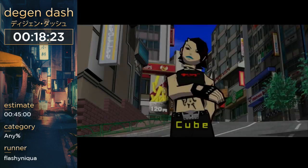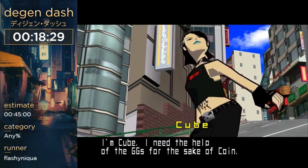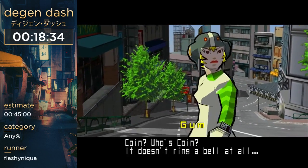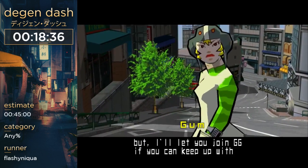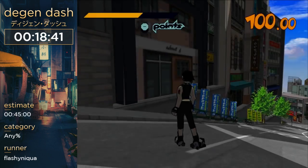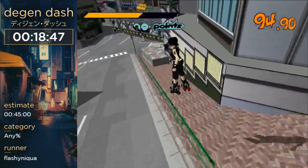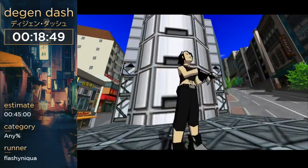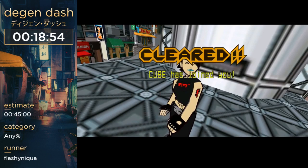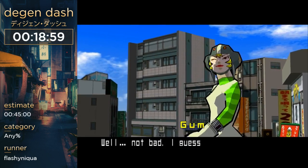These are the two characters that are mandatory to unlock. This one's Cube — we have to do this jump called Cube Jump, which is like, hard. I think Cube Jump is just the jump across those streets. I got it. I play with Japanese voices, so she's gonna do some weird noise. But usually she says 'I got mad skills.' I love her mad skills.